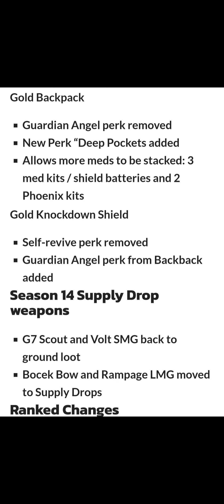The G7 Scout and the Volt SMG are back on ground loot. The Bocek Bow and the Rampage LMG are moved to supply drops.